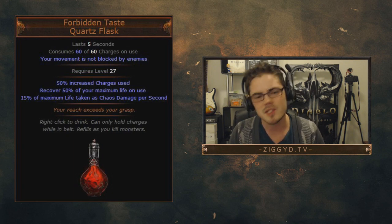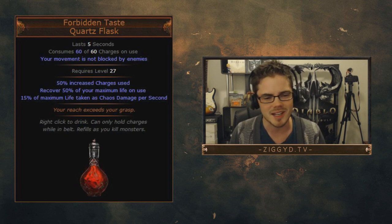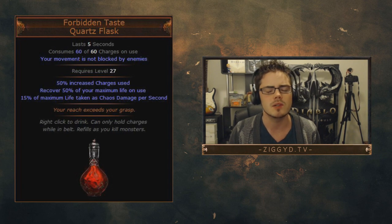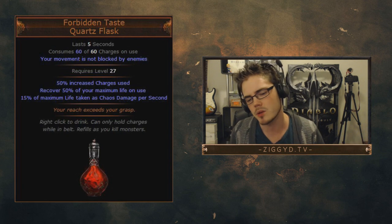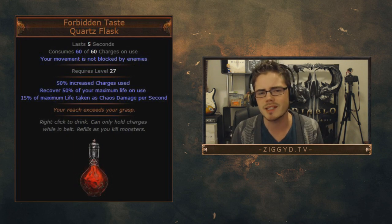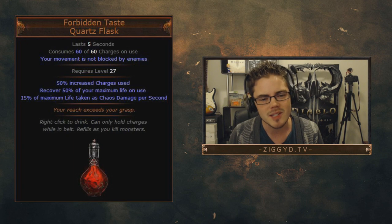This is obviously useless for a CI character — it heals your life so there's no use there. But this is useful on a character who's stacking some chaos resist. If you have 0% chaos resist or higher, this is going to be a very nice panic flask for you. And if you're already stacking a lot of chaos resist — maybe using Death's Oath or something like that — you want to use this flask because it's actually really good, as long as that negative effect isn't going to kill you.